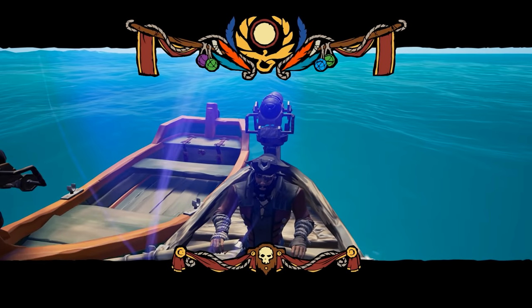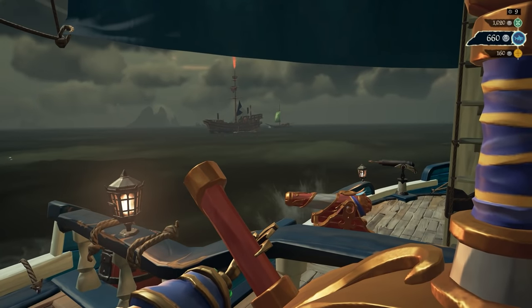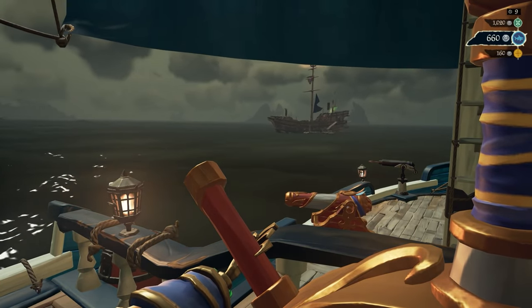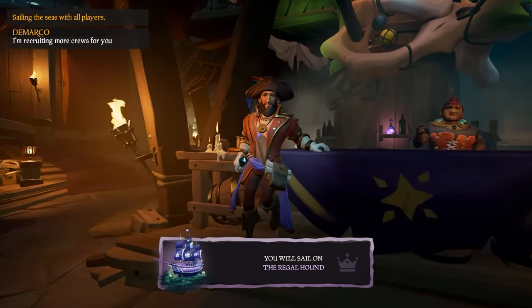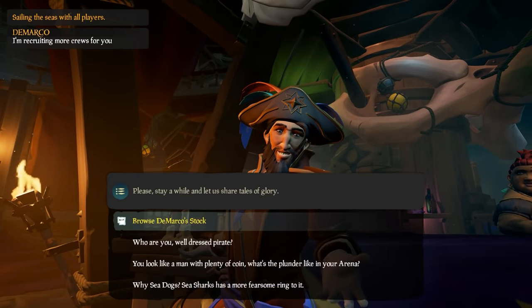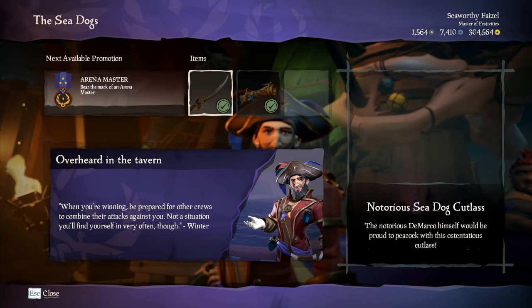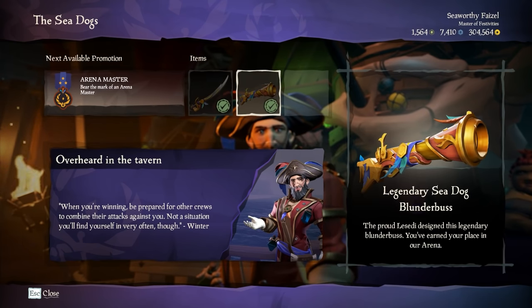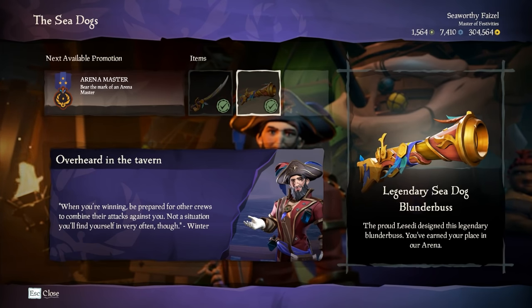At the end of the 15-minute timer, you'll be presented with a screen showing your rankings and who had the most silver. Then you get a black screen, wait for all players to load, and you'll be back in the tavern to wait for your next game. While you wait in the tavern, you can go up to this NPC named DeMarco and buy promotions from him. Every five levels with a faction, you'll be able to buy a promotion from DeMarco. Each promotion will cost you a little gold, get you a title, and allow you to buy the next level of one of the weapons — either the Sea Dog Cutlass or the Sea Dog Blunderbuss.